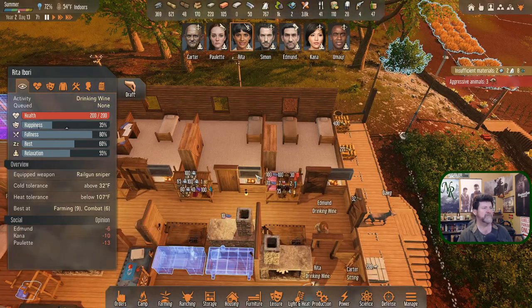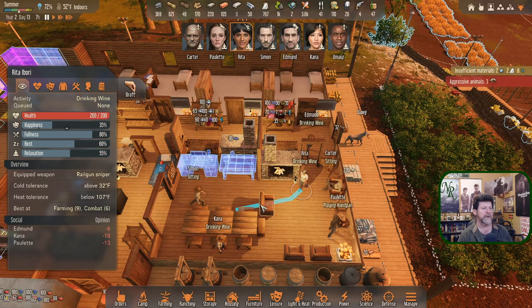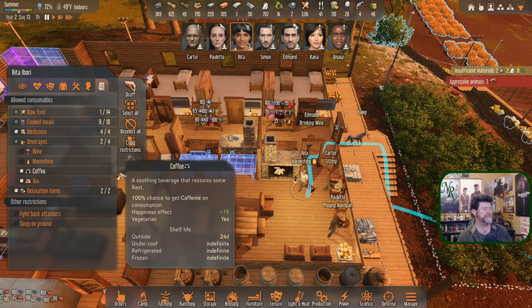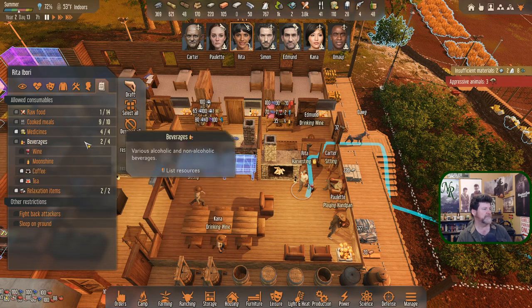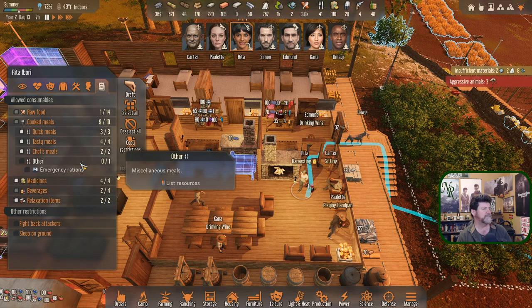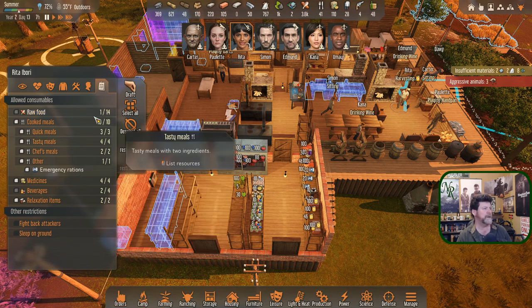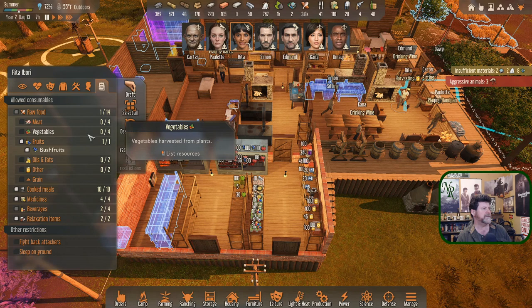Rita needs more rest — she's drinking wine. Did I not have booze turned off? Apparently I didn't catch the wine. I don't want you drunk before an attack. Smoke leaf pipes and short stories — otherwise beverages like coffee and tea, medicines, cooked meals are all available. We have emergency rations here and don't really have any use for them, so turn those back on. Raw foods — we're only letting them eat bush fruits; the others don't give any benefits.